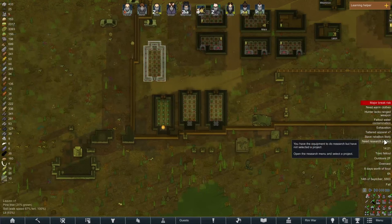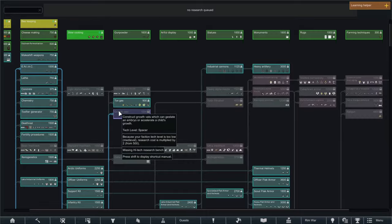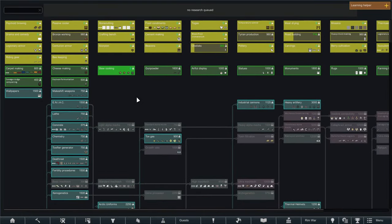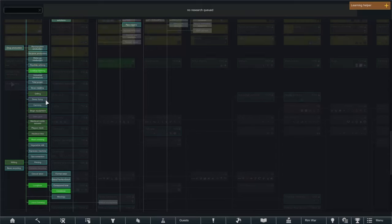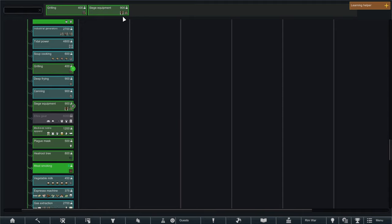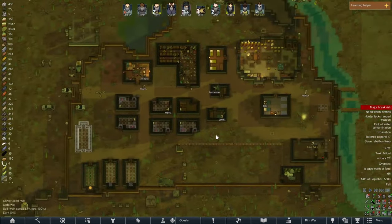We did just finish researching leather tanning, so we do have some options available to us now on what we want to research next. Let's research grilling and siege equipment next — that way we can do some long-distance strikes, and we just have something we can use to cook even more food.